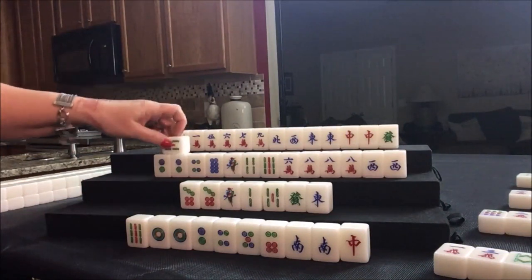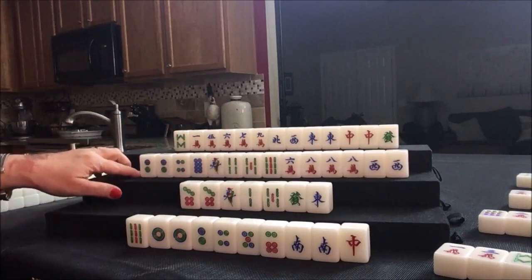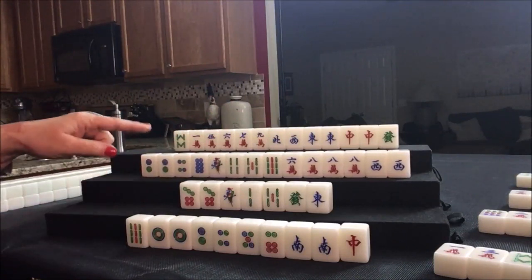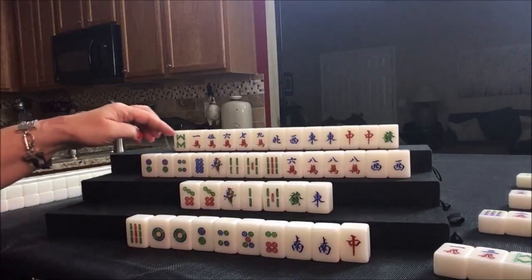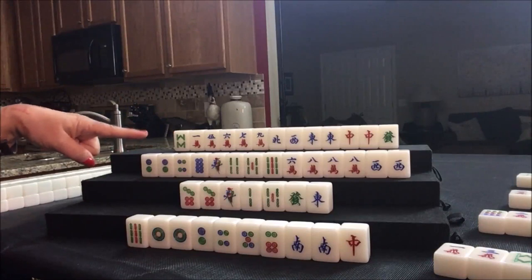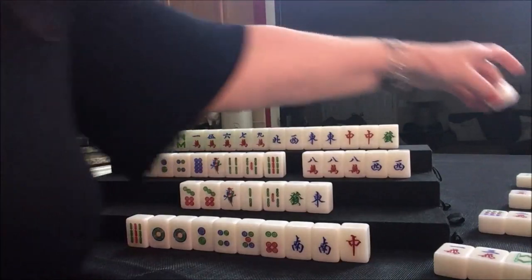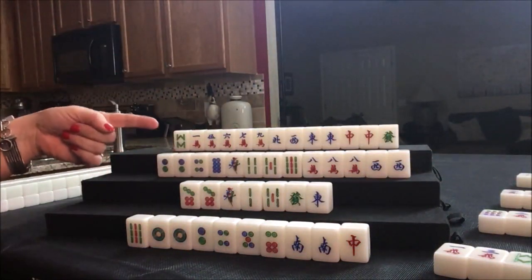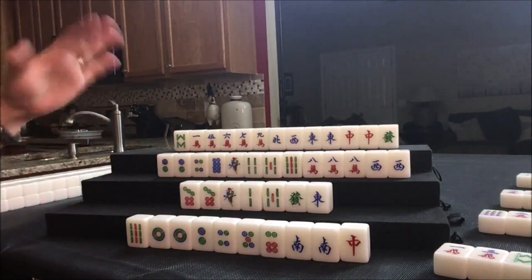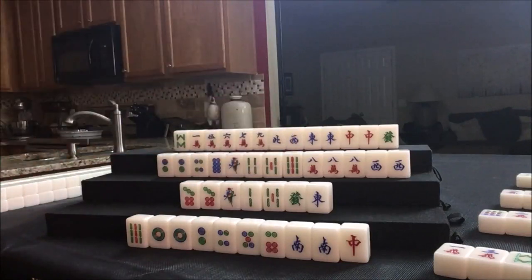Five bam — not helpful; we need to pair up. What's out? None of these tiles are out. Let's throw the 6 crack. Actually, that probably would have been a better keeper because there are a lot of cracks out — if there are a lot of cracks out, that might have been a better tile to keep. All right, let's keep going.